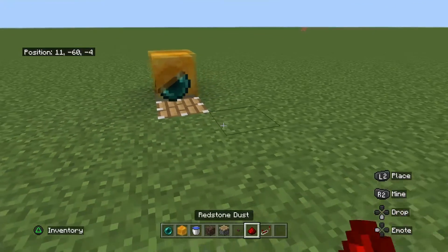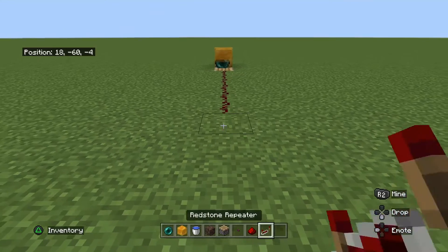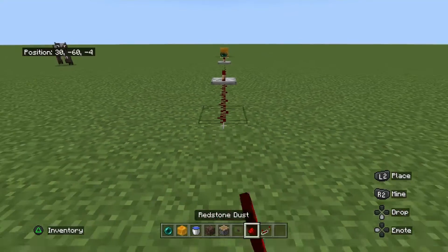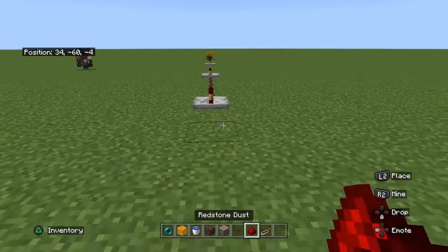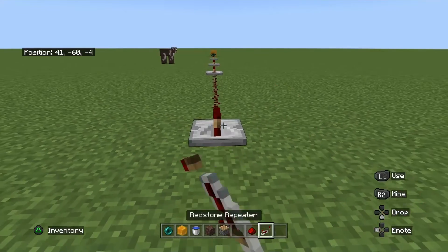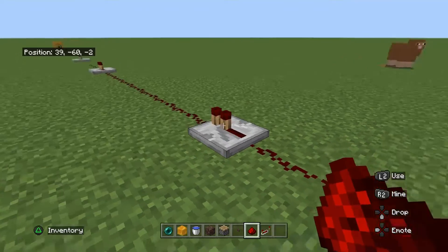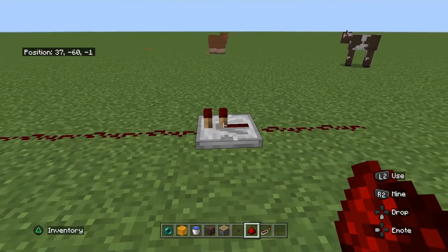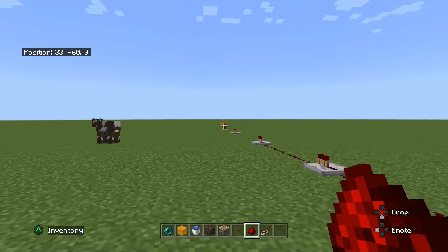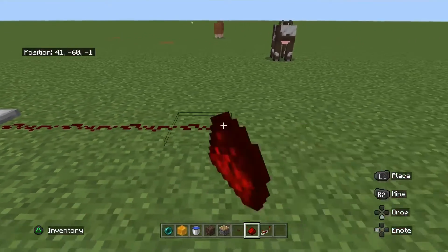Redstone can't travel more than 12 blocks, and four blocks would be too short. So I am just going to run this out a little bit far away. When you are placing repeaters, make sure it looks like that and it is pointing towards the direction you want the signal to go.